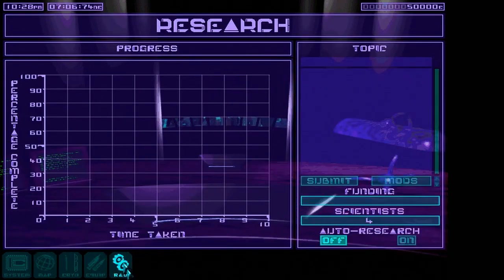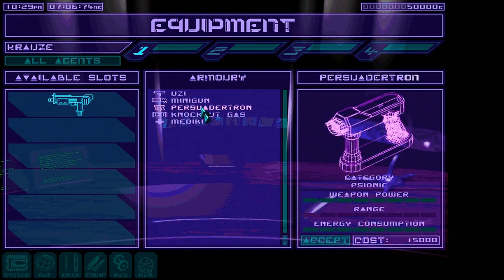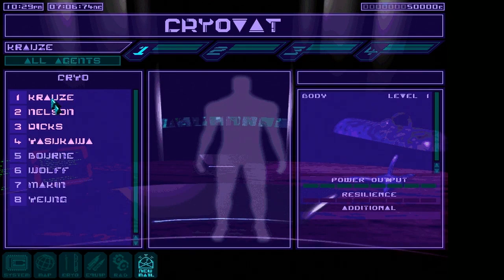We have some options here — R&D. No topics to research yet. I do like that there's a tech tree; I always appreciate a good game like XCOM where there's a tech tree to research. Oh, a minigun! Can I buy a minigun? I have 550,000 credits. Twelve thousand for a minigun. What's this — a Persuadertron? It's like a Men in Black mind eraser, I assume. Knockout gas — non-lethal options, not for me. Here are my agents; they're all in cryo sleep.